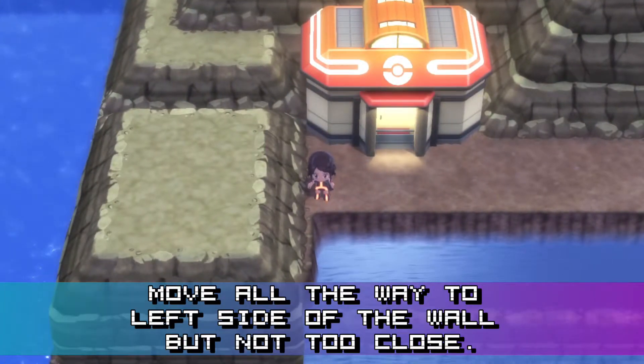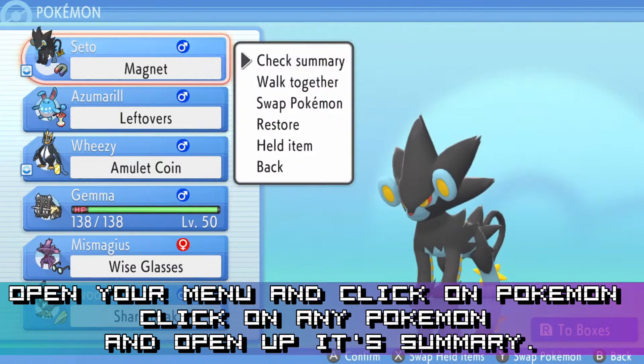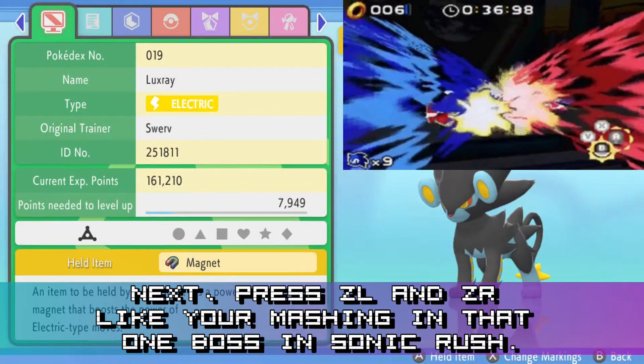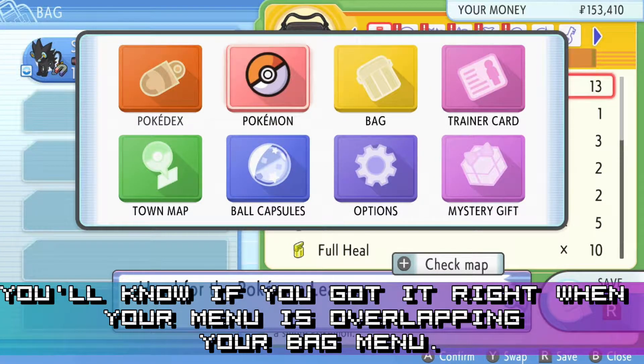Move all the way to the left side of the wall, but not too close. Open your menu and click on Pokemon, click on any Pokemon and open up its summary. Next, press ZL and ZR like you're mashing in that one boss in Sonic Rush. You'll know if you got it right when your menu is overlapping your bag menu.